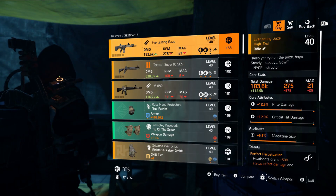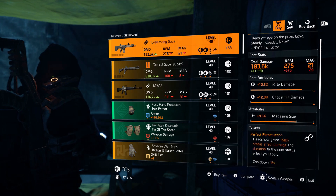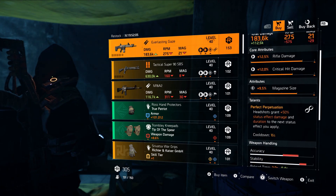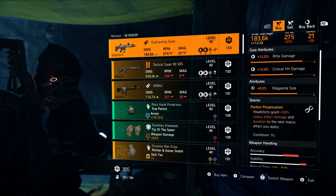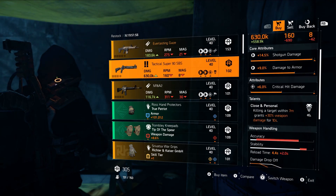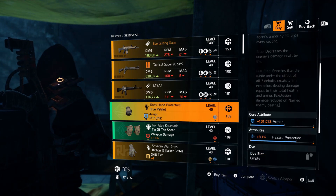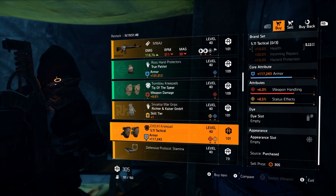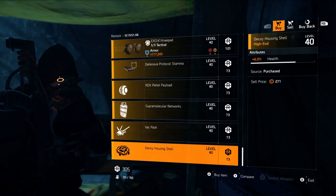At the DZ West vendor we have Everlasting Gaze: 12.5 rifle damage, 12 critical hit damage, 9.5 magazine size, with Perfect Perpetuation — a headshot grants plus 50 percent status effect damage and duration to the next status effect you apply. Not a lot of max rolls this week.